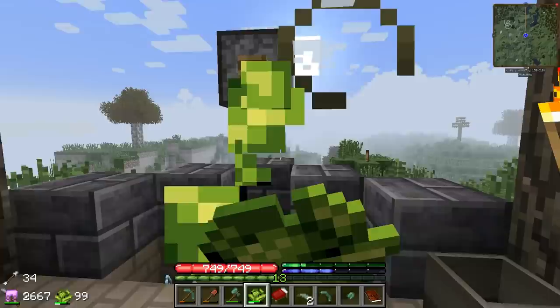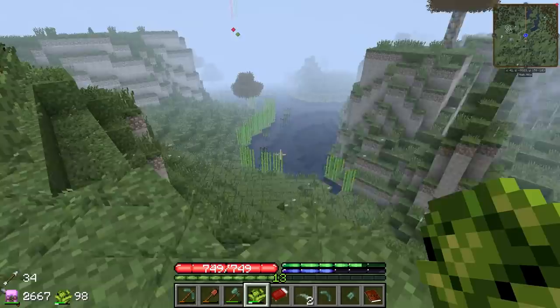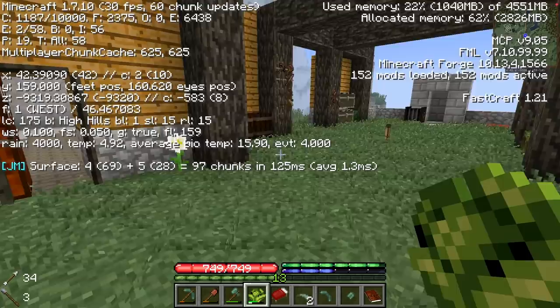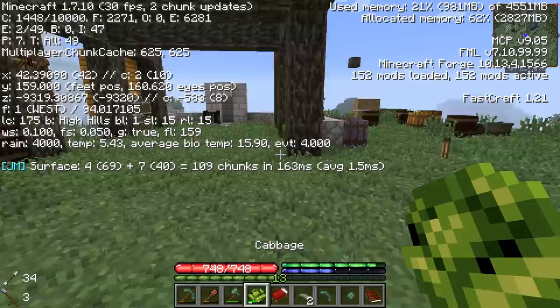We're in the dead middle of winter and there is not a speckle of snow anywhere to be seen. I think we're in a hot enough area where we're not gonna get any snow. But I don't think we can grow things during the winter still — it's too cold. Can we check the temperature anywhere? I think you used to be able to see it in the debug screen. Biome temp 15.90, current temperature is 4.92. So that's one way you can check it and know — we're just a little bit above freezing right now.